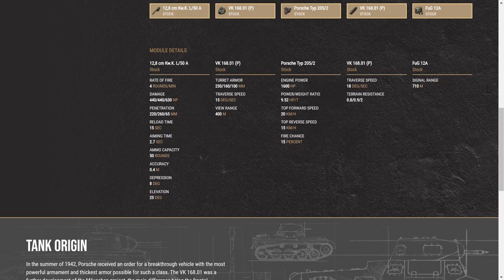The 15-second reload — you can get this down to about an 11-second reload. So 2.7 aim time, 50 rounds, accuracy 0.4. Don't worry about the accuracy — you're going to be doing this mostly close quarters. Gun depression of 8 degrees is not too bad either. Gun elevation is going to help out if you have the aim up higher. It's just an overall super solid tank.